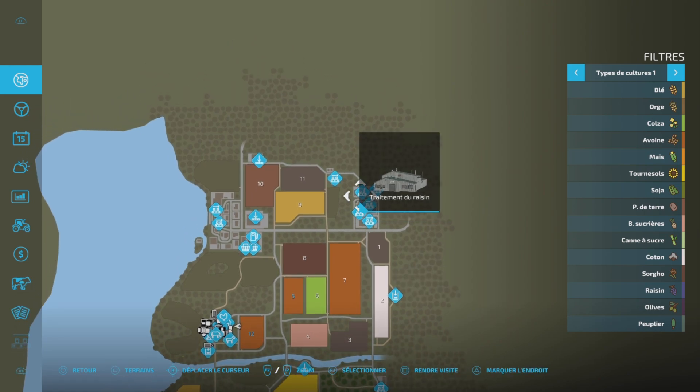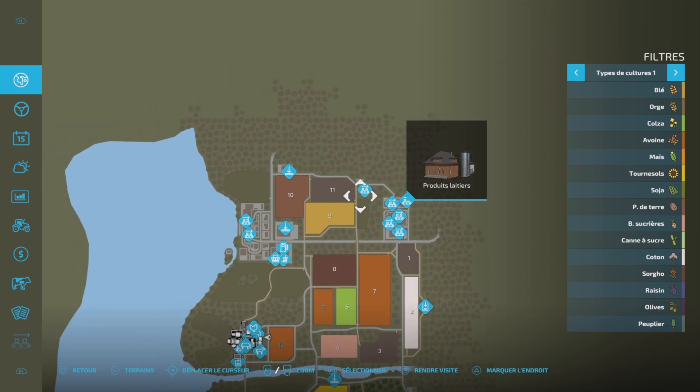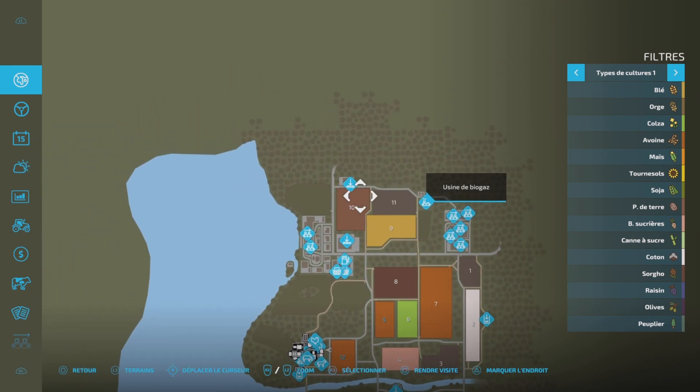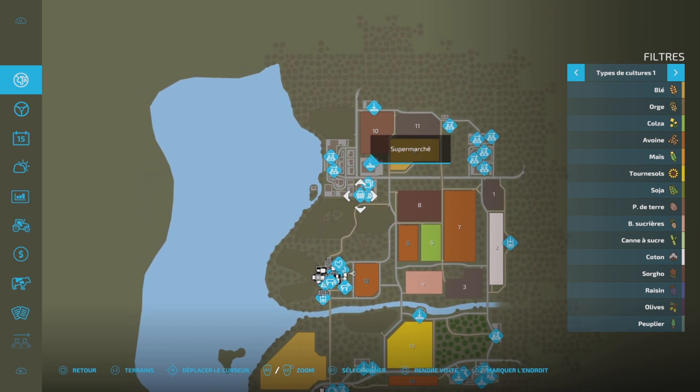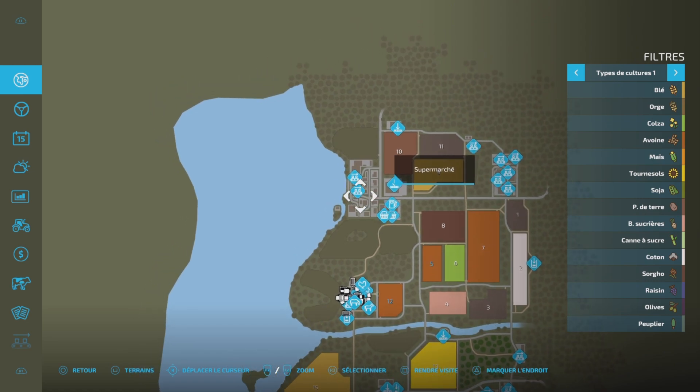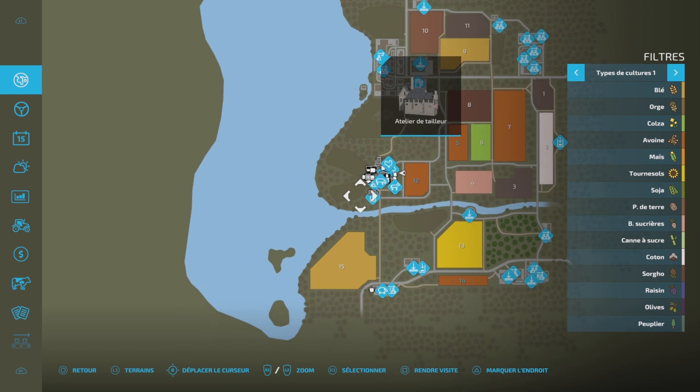Usine de céréales, traitement du raisin, filature, moulin à grains, produits laitiers, usine de biogaz, marché fermier, supermarché, station essence, concessionnaire, garage pour réparer, boulangerie et atelier du tailleur. Voilà pour ce qui est du PDA.